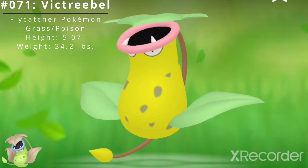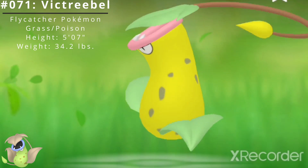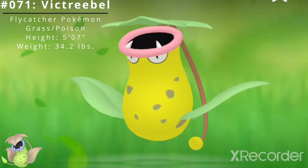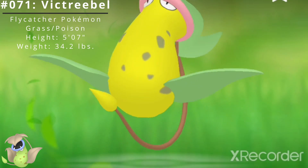Pokédex number 71, Victreebel, the flycatcher Pokémon and the evolved form of Weepinbell. Victreebel is a dual-type grass-poison Pokémon introduced in the Generation 1 Pokémon games Red and Green.